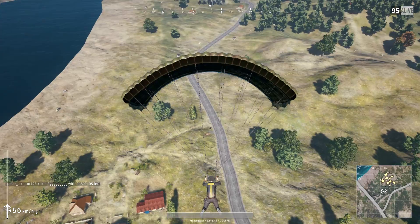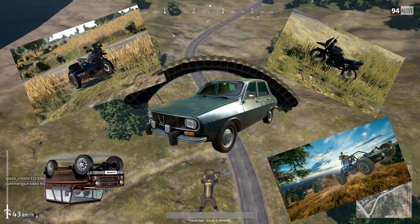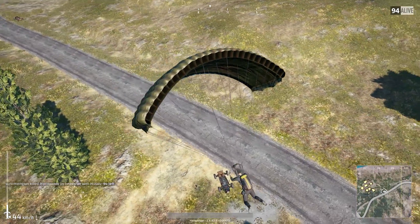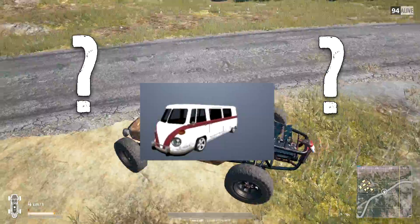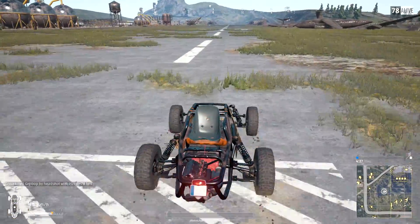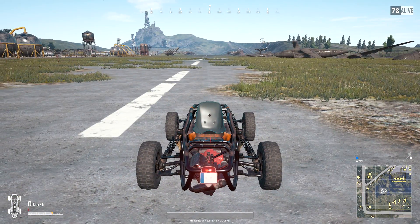Now I know that there's already a lot of information about our beloved vehicles — the Dacia, the Buggy, the UAZ, the two motorcycles — and then there's three vehicles that are soon to be added that no one really knows anything about, other than that one of them looks like the camper from GTA San Andreas. So we can't really do any research on the latter vehicles, but we can do tests on the current vehicles, which is what we're going to do, starting with the buggy.